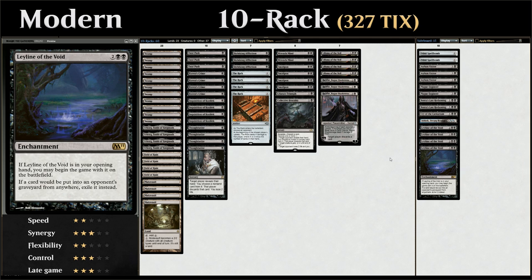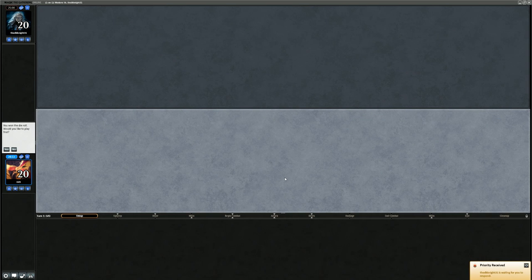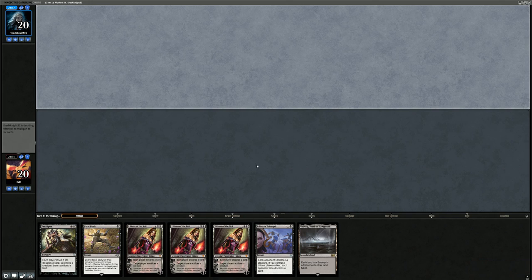So that's the deck — now let's jump into some games and see how it does. We won the die roll, but I'm going to put the opponent on the play. The theory being that we want to empty the opponent's hand as quickly as possible, so letting them draw an additional card goes against our game plan. Definitely times when that can come back to bite us, but we'll try it here.